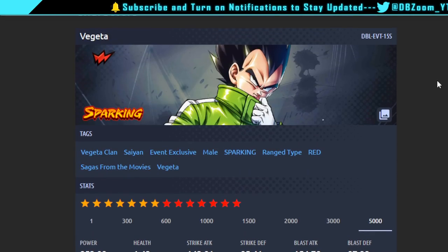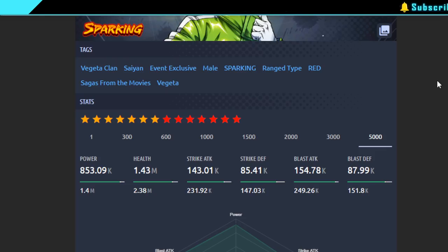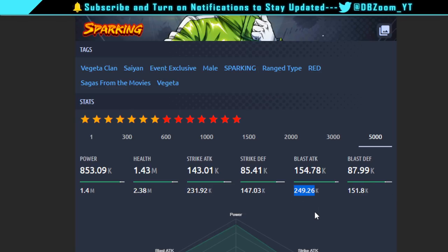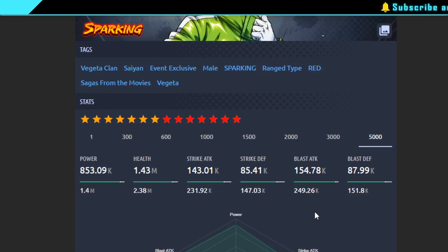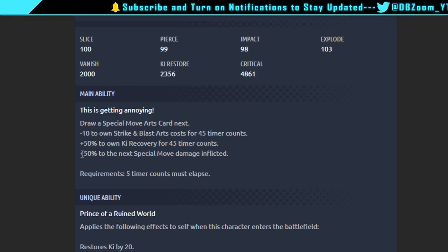Looking at the previous free-to-play unit, Drip Vegeta — he was actually quite impressive. He's a range type unit and his blast attack is pretty notable at 250. His strike defense is okay, everything's decent. I'm expecting Winter Goku to have somewhat similar stats, maybe slightly lower, but the kit to be much better. His super does a lot of damage, and his special move when you pop your main ability gives 50% extra damage.